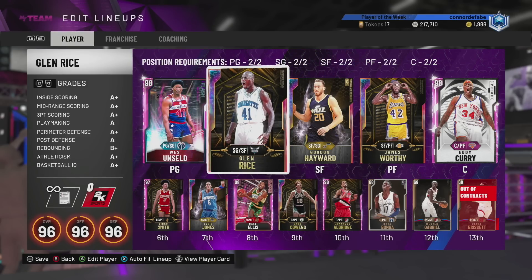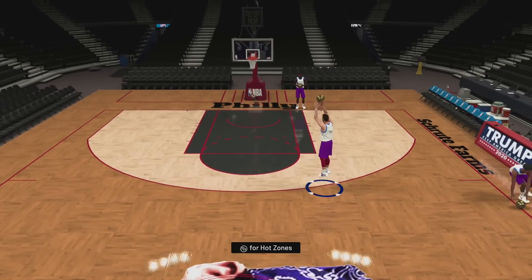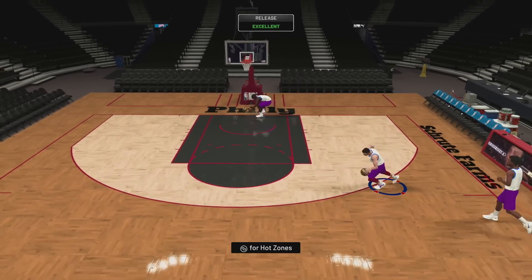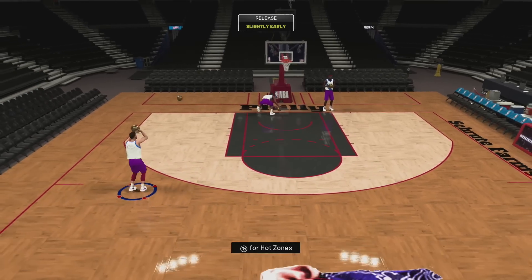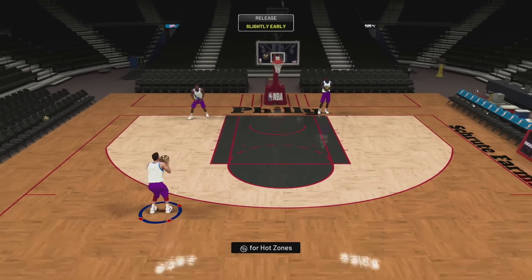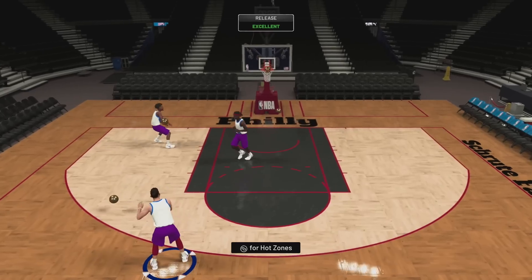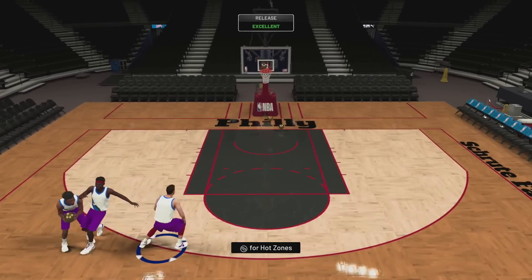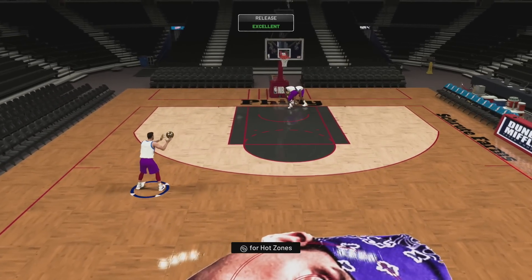Gordon Hayward has hot zones everywhere — that's kind of a given at this stage. His release is really nice; it's the same as Craig Elo's release, which is base 28 — definitely one of the easiest releases in the game. Off the quick stop it's good but not spectacular, however off the catch it's one of the easiest at any time. There are not many guys that are going to be better off the catch than Gordon Hayward when he's open — this release is perfectly great.